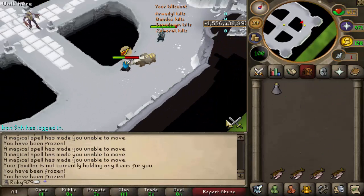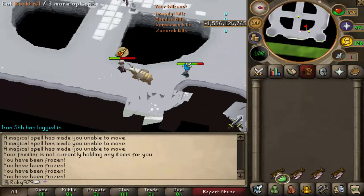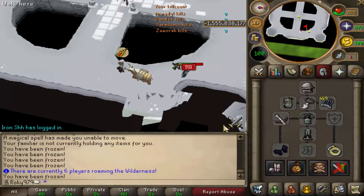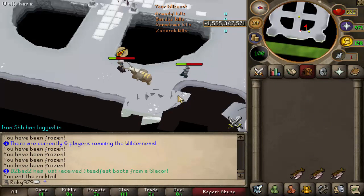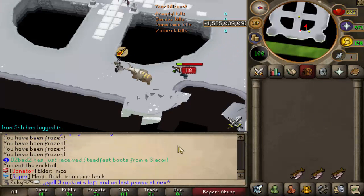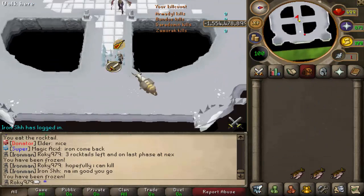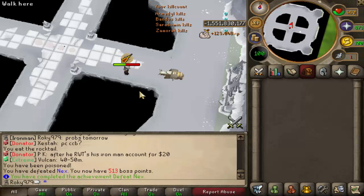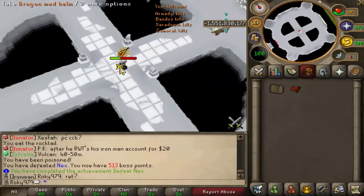Nex was actually so much harder and more intense than I thought - I thought it'd be pretty AFK but it must have been buffed. Used all the rock tails in my pack yak, had to fish more, and had only four rock tails left at the end of the kill. So happy I got it though. Not doing the second kill this episode - ending here. Also forgot to show you but I got a dragon med helm and a casket from Nex. Thanks for watching, see you in the next one!